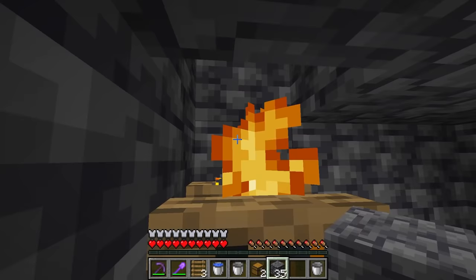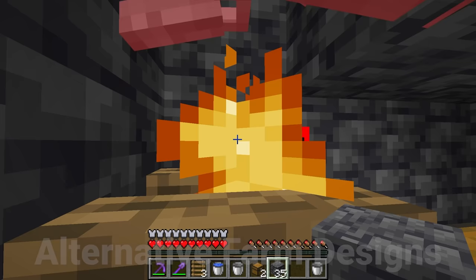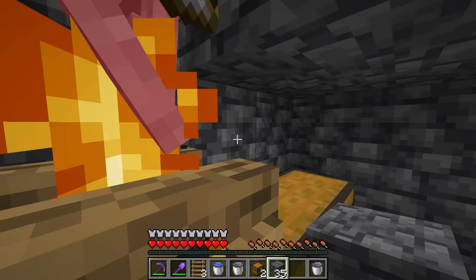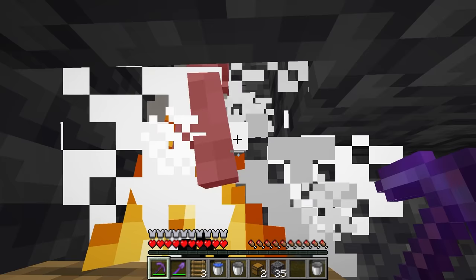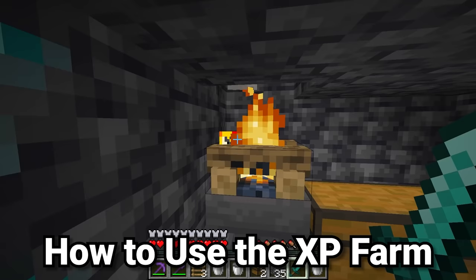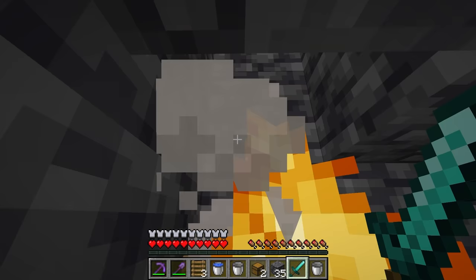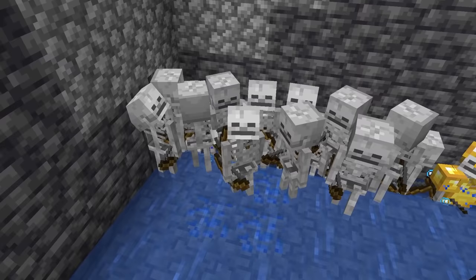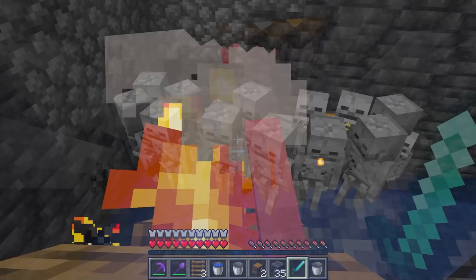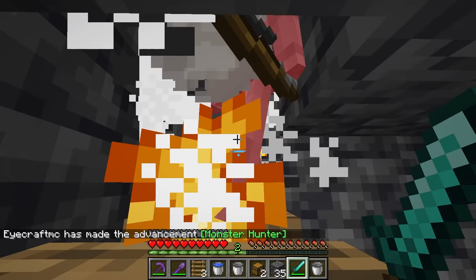Mob spawners are only active when you're within 16 blocks of them. If you want a multi-spawner farm, just connect the water paths, but keep both spawners within 16 blocks of where you stand. Stay down in the kill chamber — the farm works great there. The campfire kills mobs automatically, and their drops go into the chests. When mobs fall down, hit them once with your sword to collect the XP. Mobs may pile up briefly but will continue pushing down.